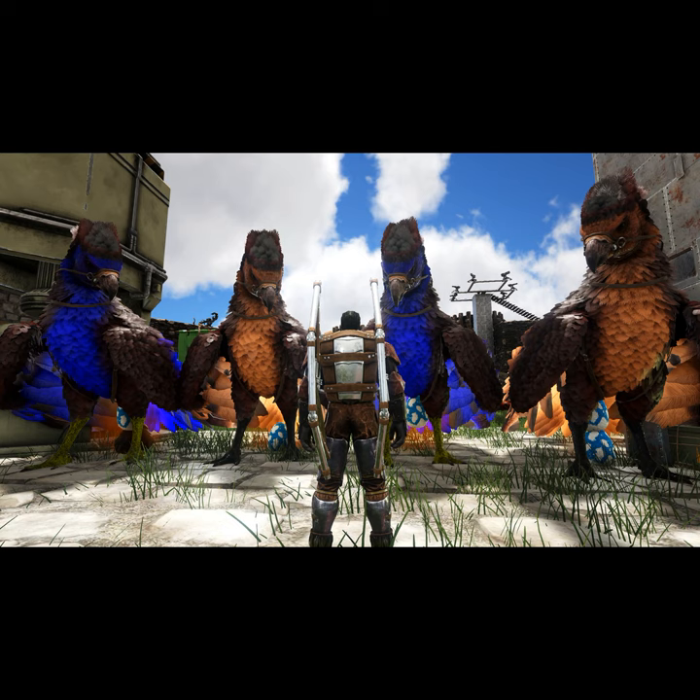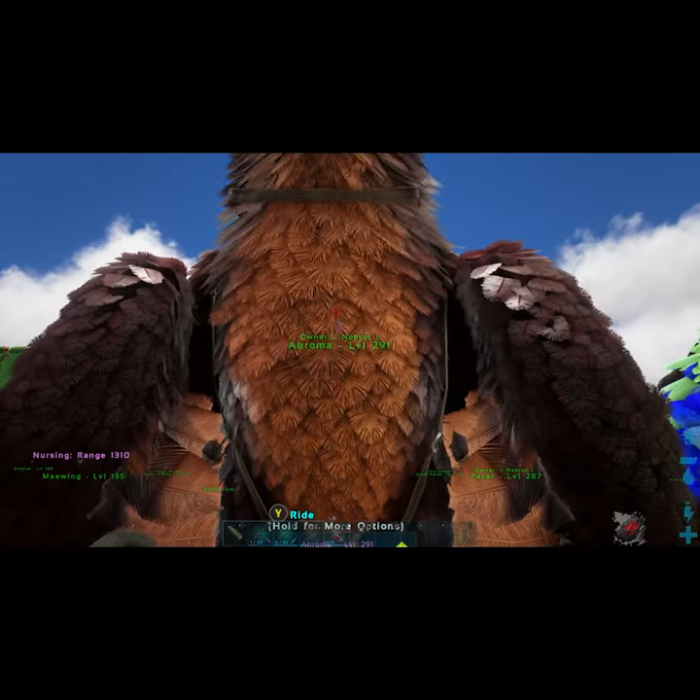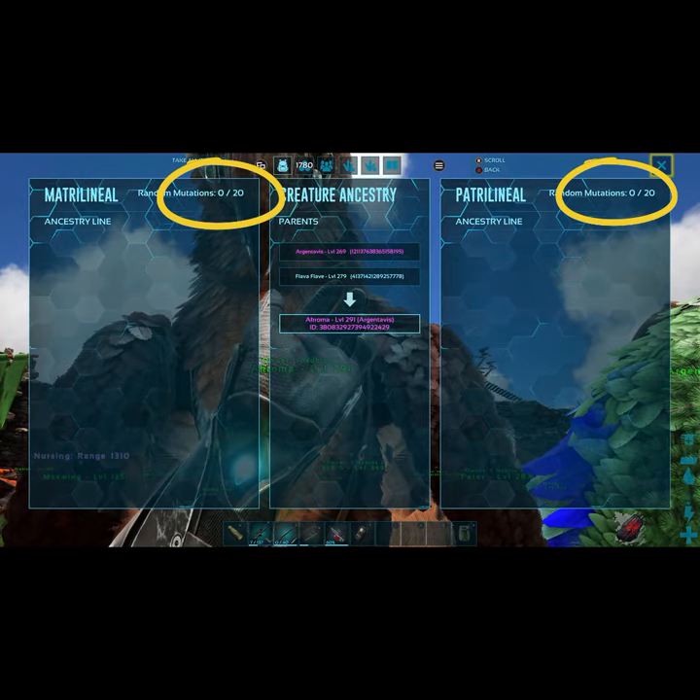Alright guys, here's a simple method to getting mutations. I like to use an incubator — it's going to make this way easier. I also like to start off with zero mutations on both creatures, as you can see here.